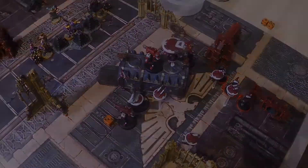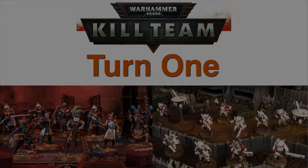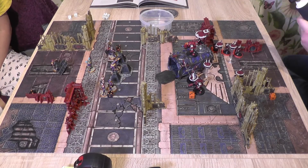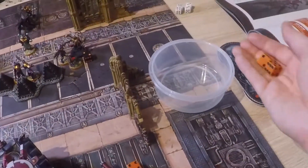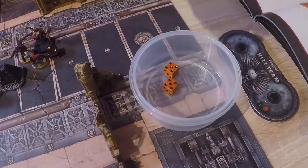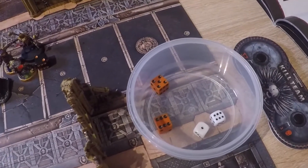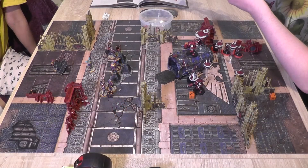Going into turn one. Initiative is rolled — 2d6. Both sides roll 10, so a reroll is needed. Tau roll 11, Rogue Traders roll 7. Tau have the initiative for turn one.